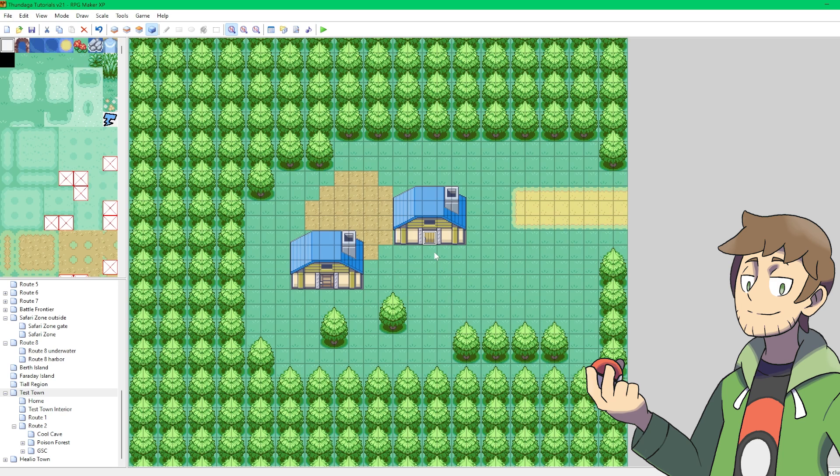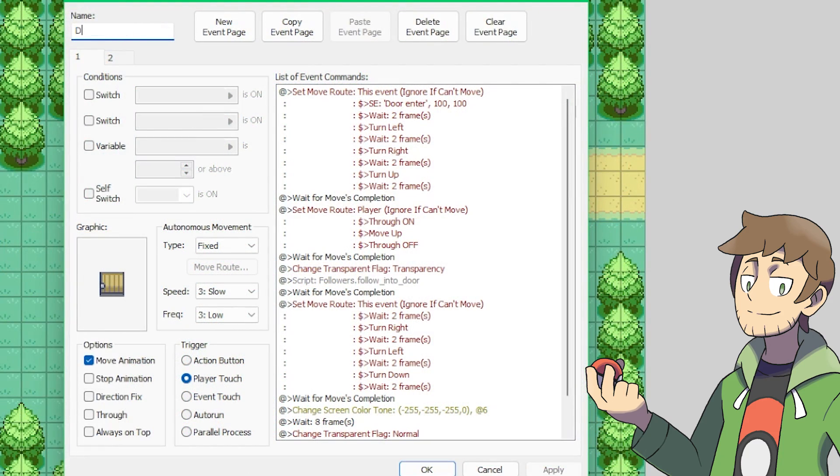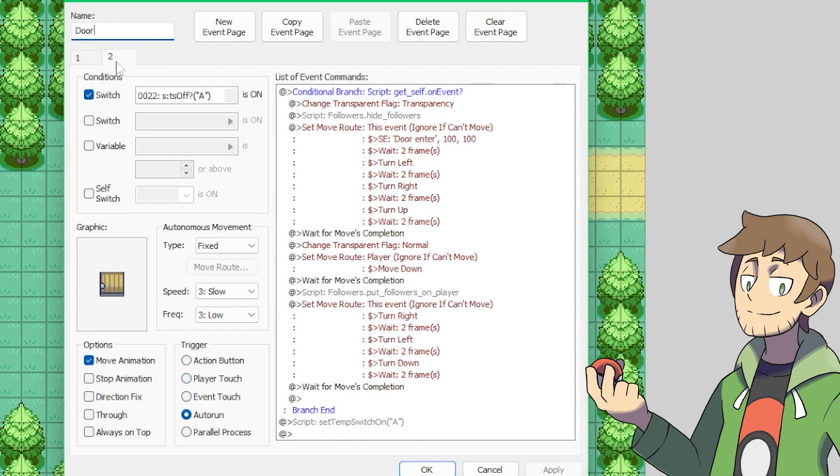Now that we've copied it over, let's break down how this door event works and modify it so it takes us to the correct map and uses the correct door graphic. Before we get started, I'm also going to rename this from Fan Club Door to just Door. The way that these door events work is that they have two event pages. Page 1 is for going into the door, and page 2 is for coming out of the door.